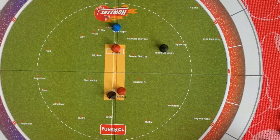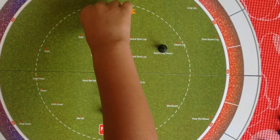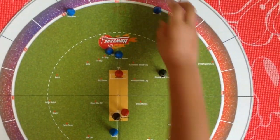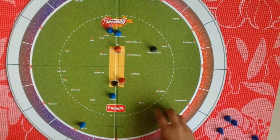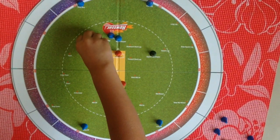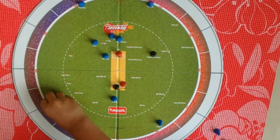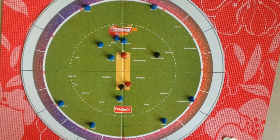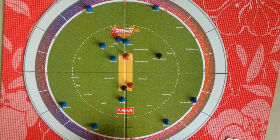Bowler and wicket keeper are compulsory fielders. First slip, third man, fine leg, long off, long on, gully, silly point, deep cover, deep mid wicket. You can also keep your fielders on other points, but this is my favorite field setup.